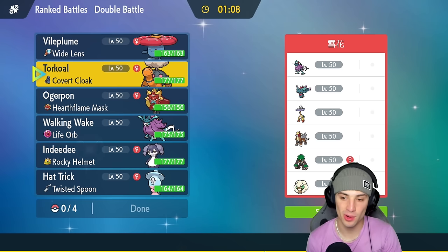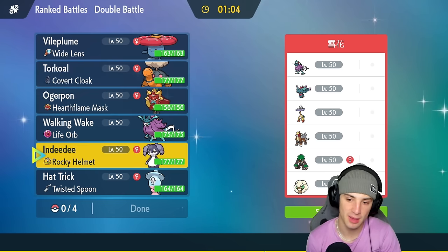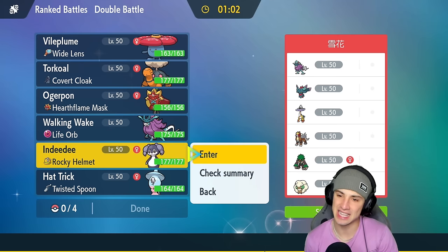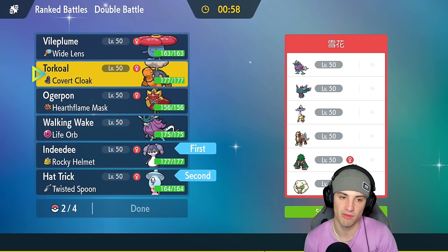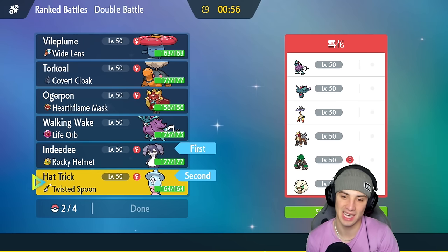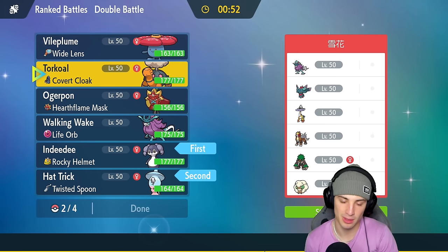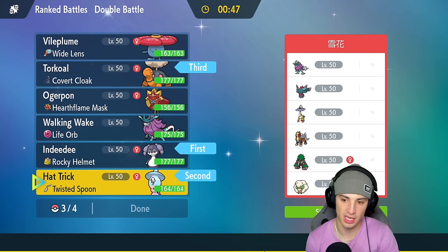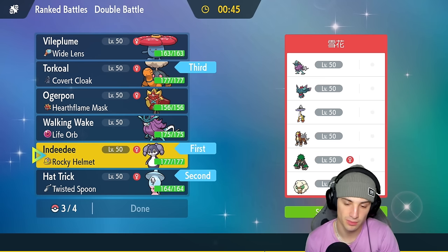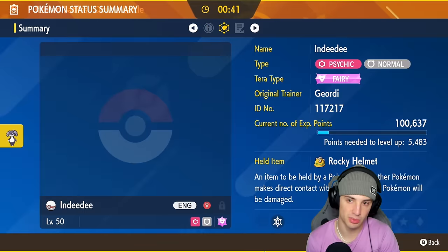Tough team here in match number one — a lot of Protosynthesis boosts with Raging Bolt, Flutter Mane, and Walking Wake. Maybe we just want to go into Indeedee here because they don't have terrain control. I really want to go Vileplume for match number one, but Indeedee with a Ring seems so good. Plus if we want to pop Trick Room, which I'm probably going to do, Torkoal is the call.